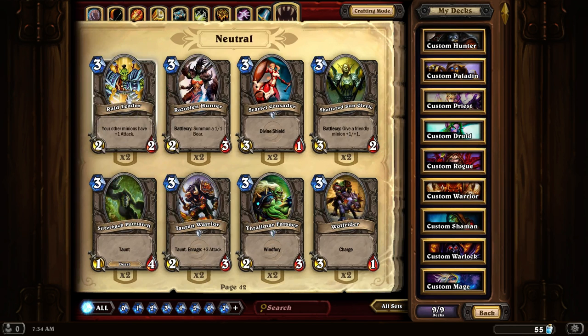Raid Leader. All your other minions get plus 1 attack. This is a very good card, except for the fact that it doesn't have high hit points. So you want something that will keep it alive a little bit longer than its regular one turn before it dies.